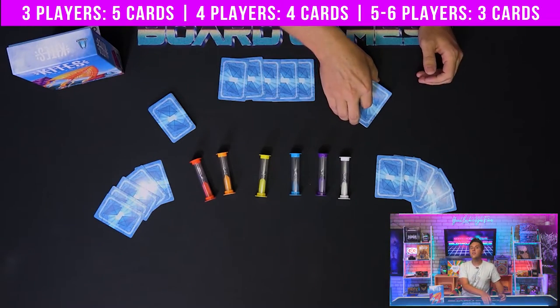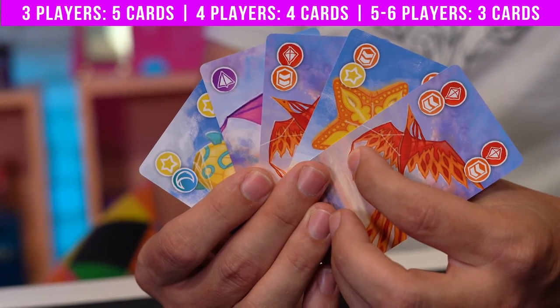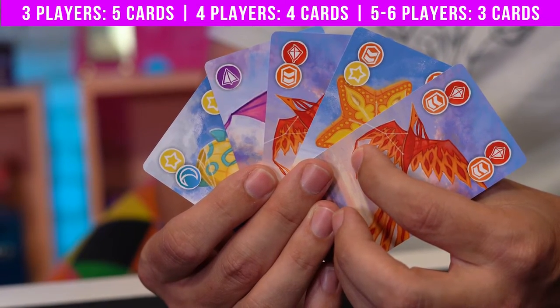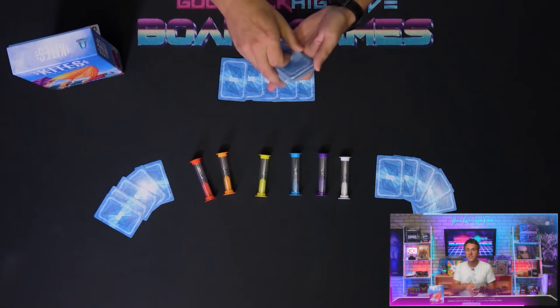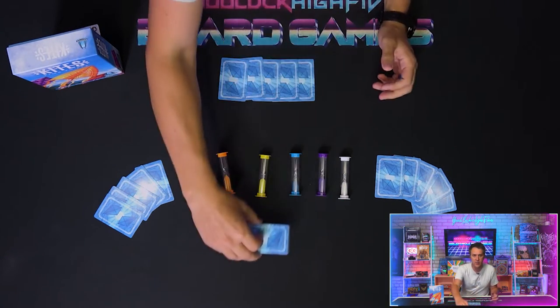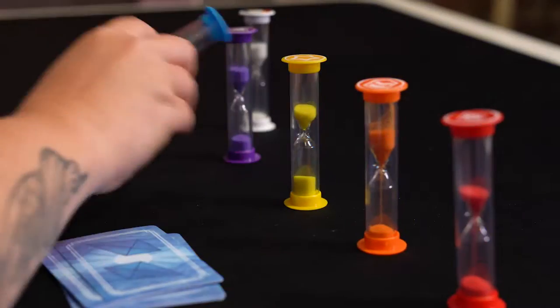If you're playing with four players, each person will get four, and with five or six players, you'll each get three. Separate out the remaining cards into roughly equal stacks, and place them within easy reach of all players. If you'd prefer to have just one stack, that's fine — just make sure that each player can get to the stack without too much effort. You want to keep this game light and breezy.